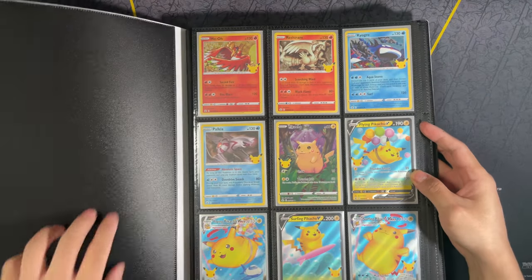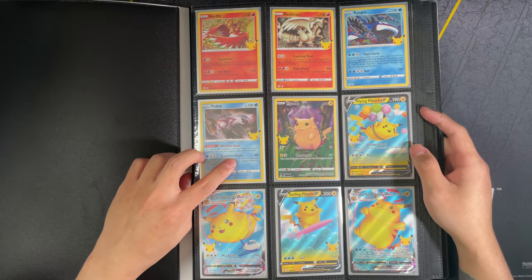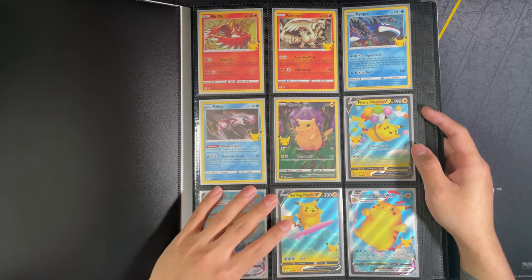There are 120 cards in total — 50 being the main Celebrations set, 50 from the McDonald's set, 18 promos, 33 jumbos, and two of the metal cards.